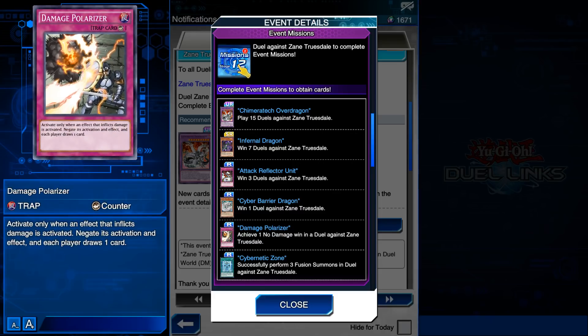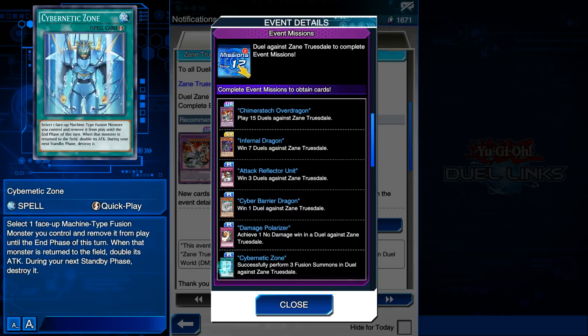Damage Polarizer - receive one by taking no damage in a duel against Zane Truesdale. Damage Polarizer activates only when an effect that limits damage or inflicts damage is activated, and negates the activation. The effect then has each player draw a card. Not bad, but practical? Not really. You're not going to be able to use this every single duel because there are only a few decks that use burn spells, and the most consistent decks don't do that right now. Pretty useless.